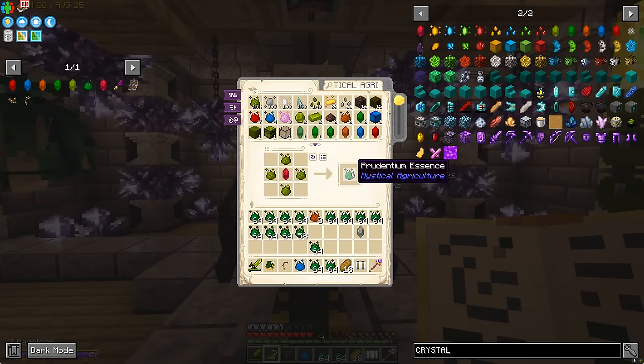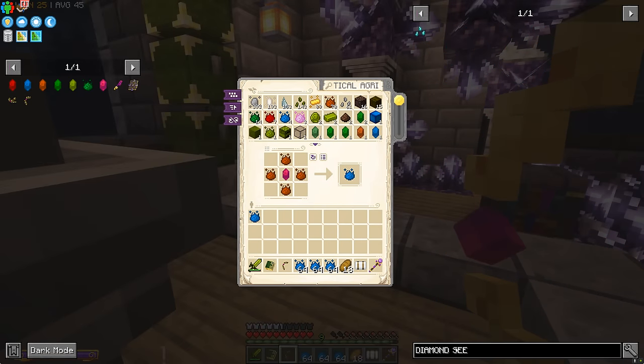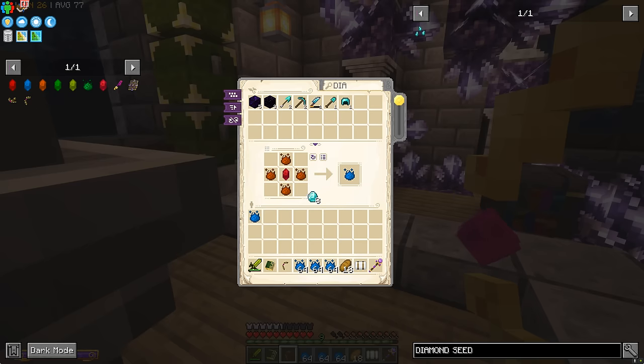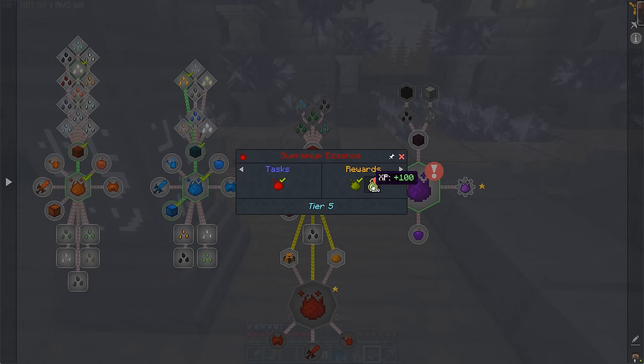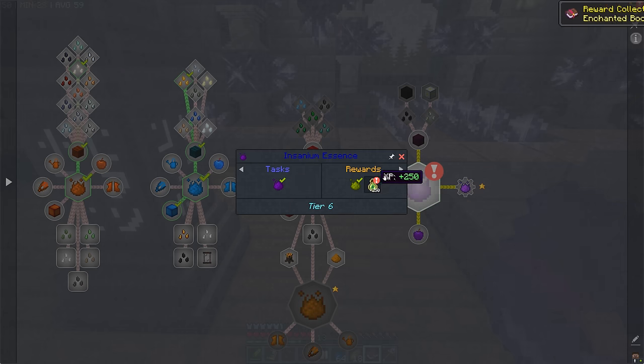Diamonds are the big one. It's not as quick as other computer systems because I think it relies on bookworms going back and forth, so it's kind of laggy. We want to make Diamond Seeds — this needs Supremium Essence, one of the highest tiers. We've got 8 diamonds saved. We'll put the diamonds in and look for Supremium Essence — four available, so we'll make eight seeds. We also completed a load of Mystical Agriculture quests and got Supremium Essence, Insanium, enchanted books, and loads of XP.